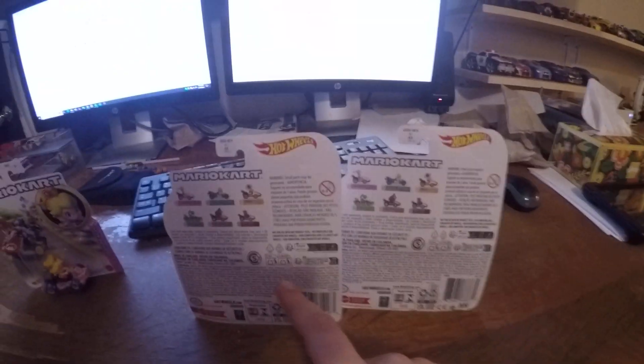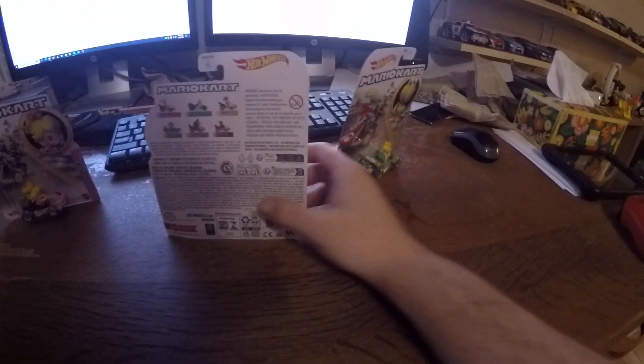And this is Goomba Troopa. The back is the same as for the Princess Peach. So let's open up the Baby Princess Peach first.